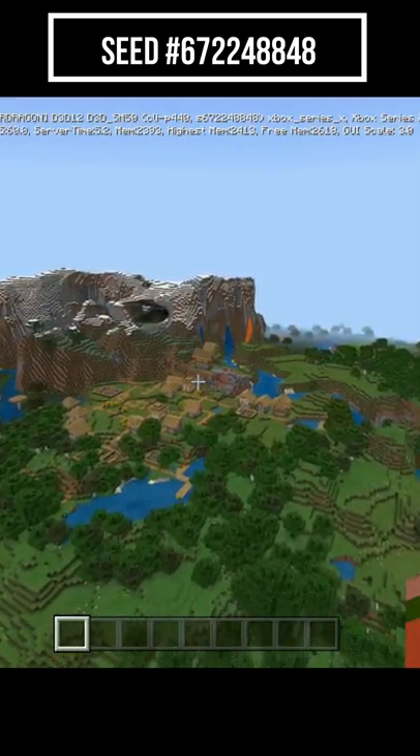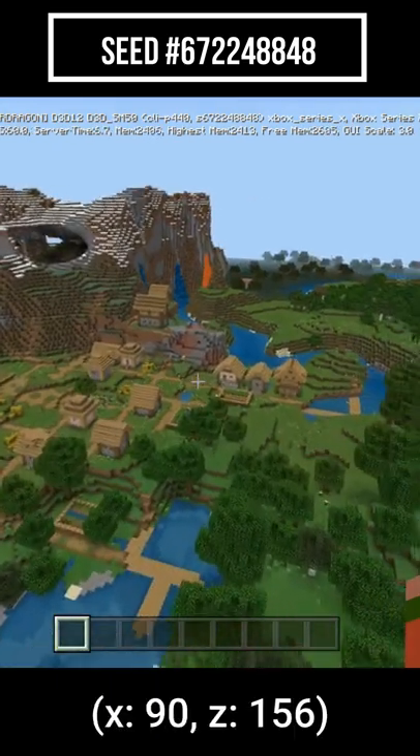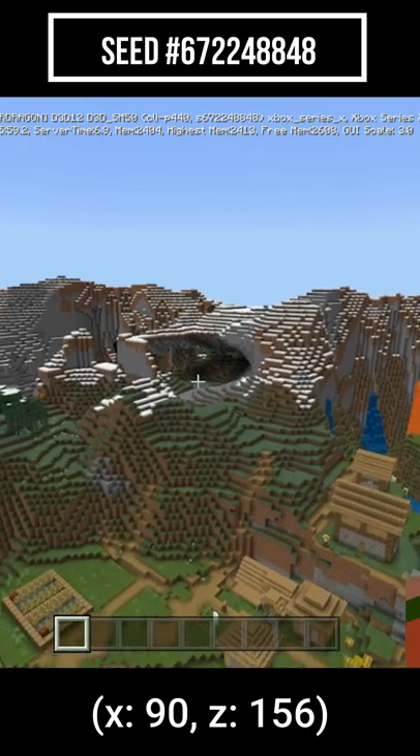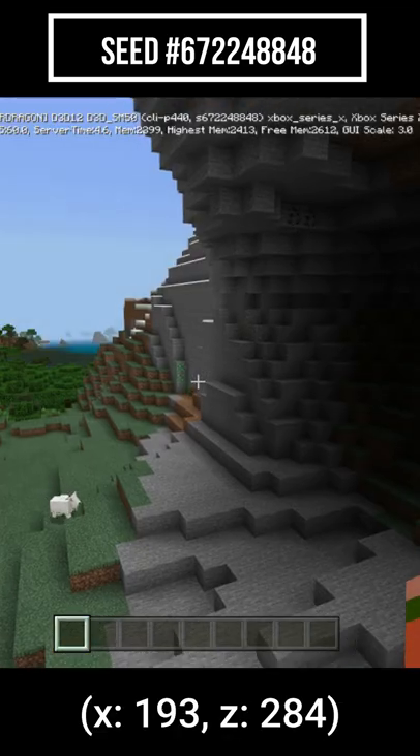Okay, we're back at spawn. We're going to head towards this village, just in case you're like, who cares about the underwater — nobody wants that. We got a huge village. You fly through the mountains, there's exposed emeralds. You got some emeralds right there, you got some emeralds right there.